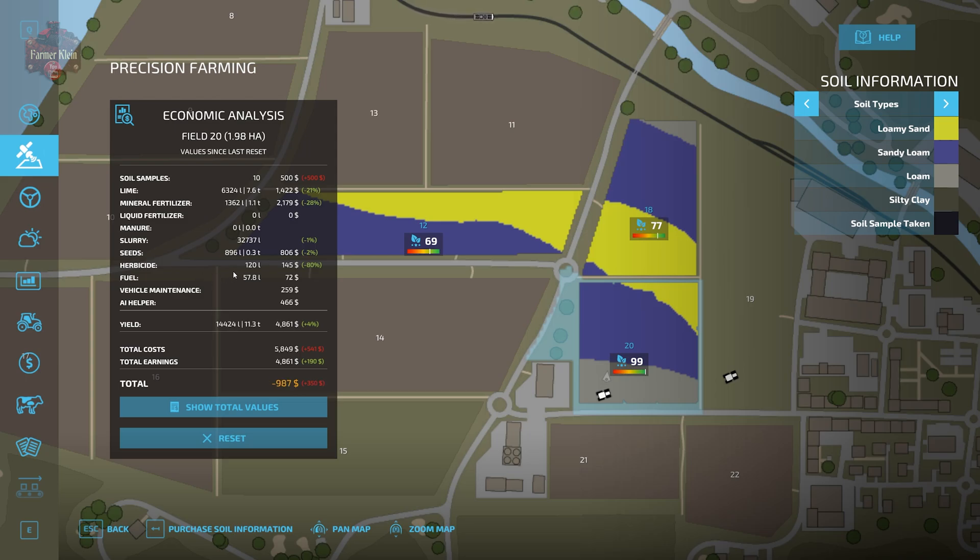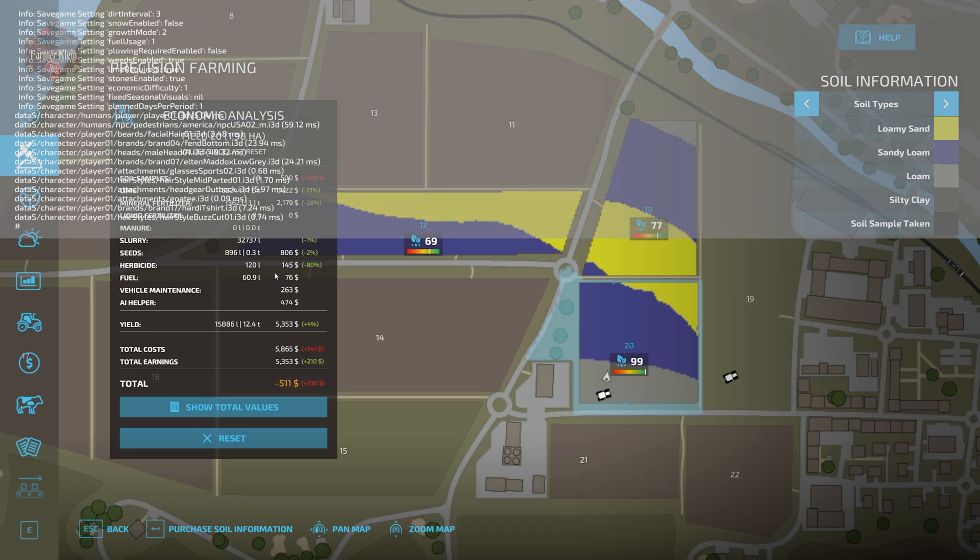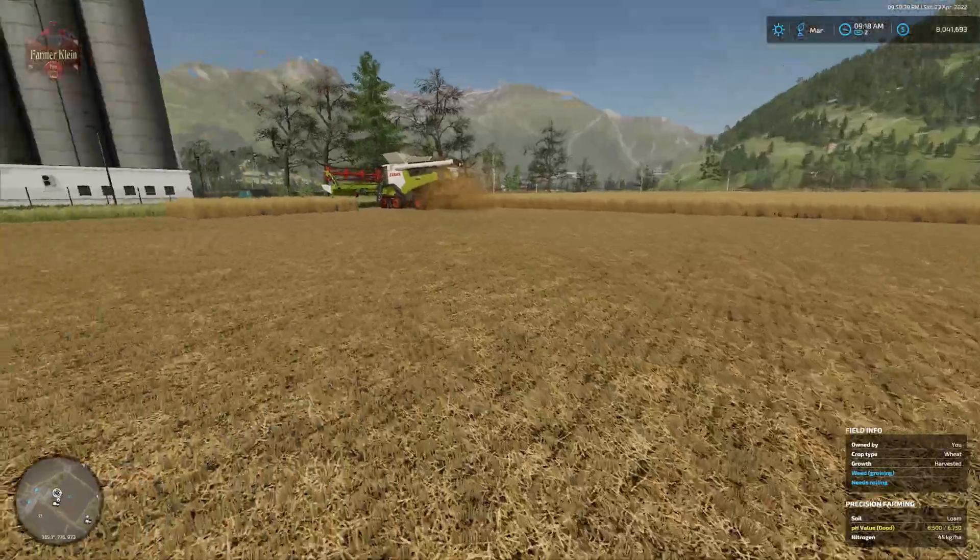We used 102 liters of herbicide costing $145, and so far 59 liters of fuel for all the field work, costing $74. We've got $261 worth of vehicle maintenance if we maintain our vehicles, and $472 charged to the AI helper. I need to go empty a harvester, so let me take care of that.